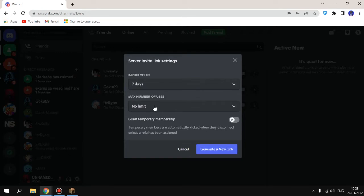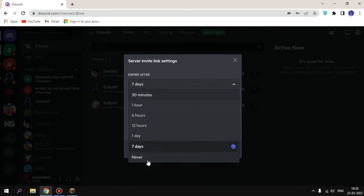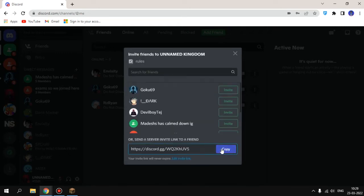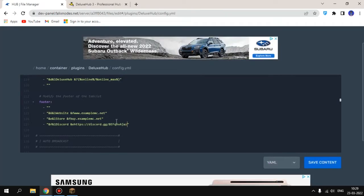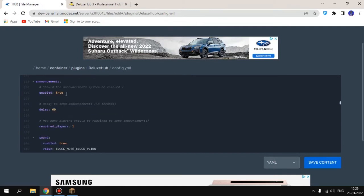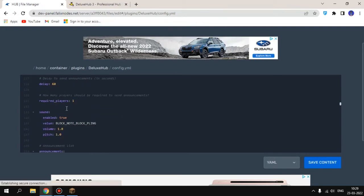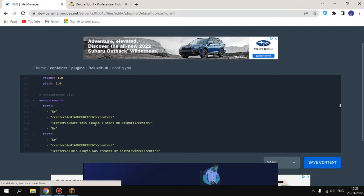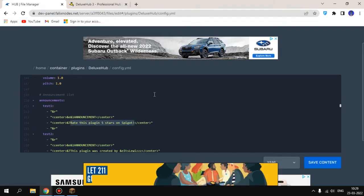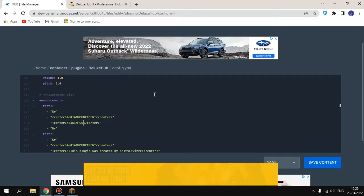You can change the Discord link — generate a new invite link and paste it here. For announcements, you can see the announcement messages and the sound setting. You can change the announcement text to something like 'Join our official Discord'.